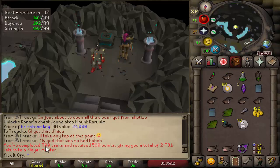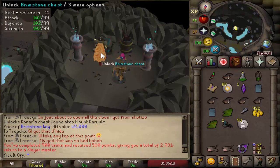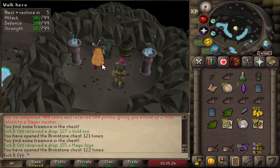900 tasks complete on the account — a lovely 500 points, so tons of points for skipping potential. A couple of brimstone keys as well, just from that last task at Konar: gold ore from the first one and magic logs from the second.